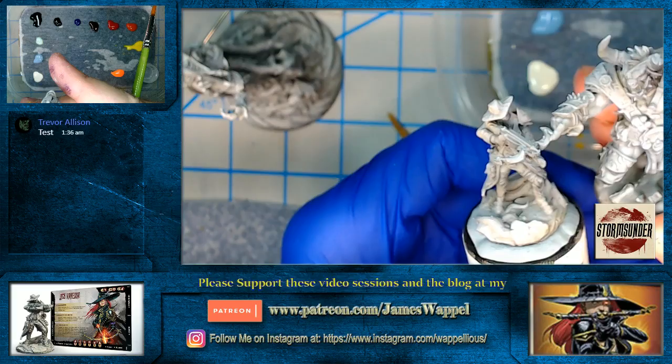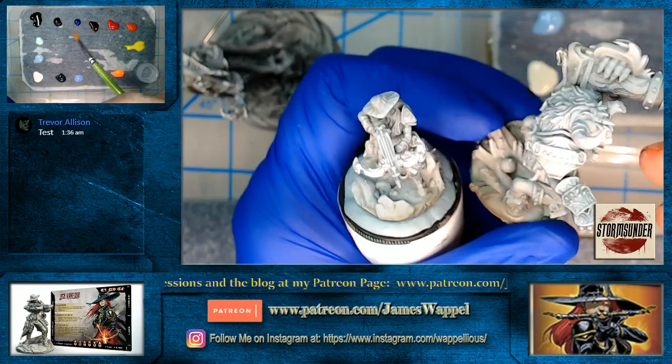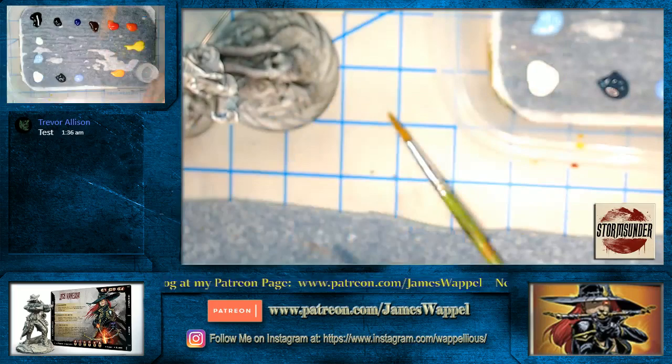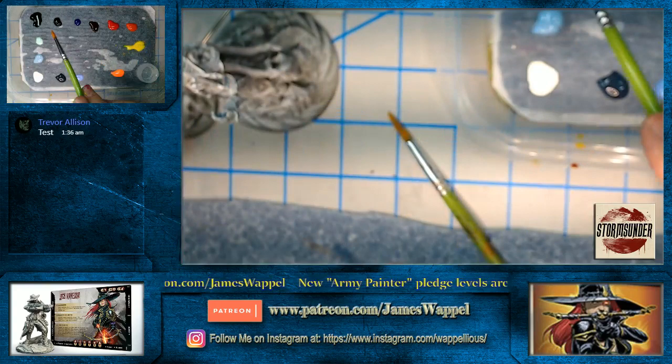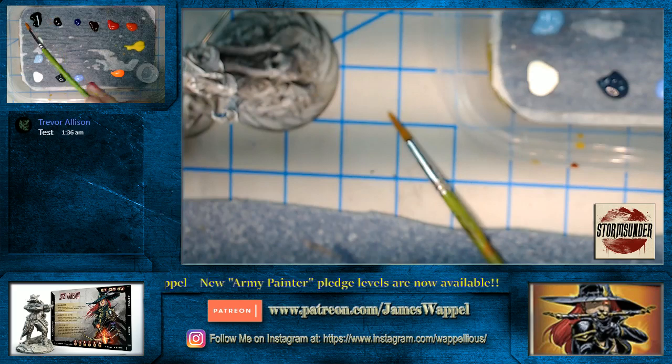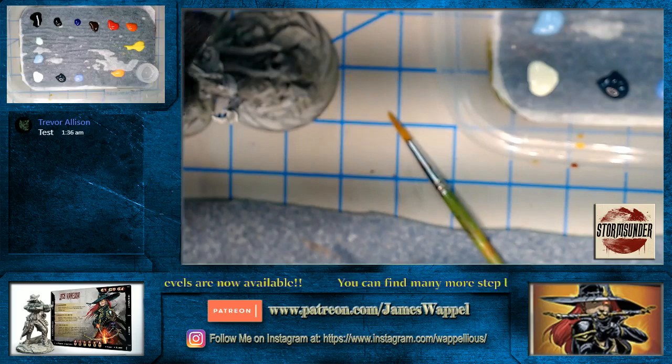We'll get back to this. Like I said, we're using the Proacryl Transparents for the most part. These are sort of like the contrast paints — like the clear and liner paints. We've got black, purple, blue, brown, red, orange, yellow — those are your clears. And then in the more opaques, we've got stuff like the pale green and gray blue.